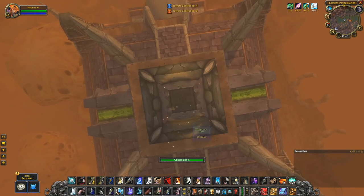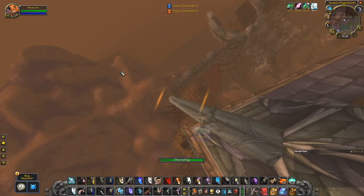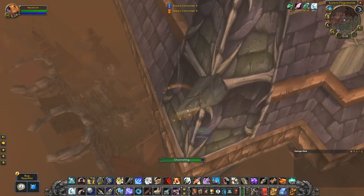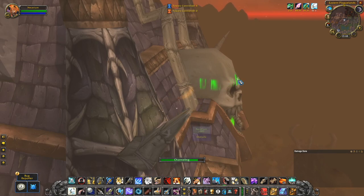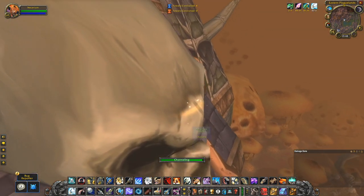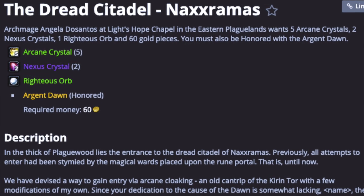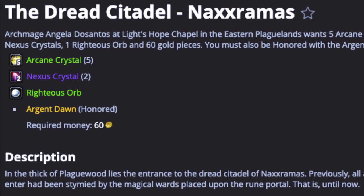There are two quests you need to complete in order to be able to obtain tier 3. The first one is the attunement to Naxxramas, and this is actually a quest which also requires some materials. How much materials you need depends on your reputation with the Argent Dawn. You will need to be at least honored, and at honored you will need 5 arcane crystals, 2 nexus crystals, 1 righteous orb, and 60 gold in order to attune.